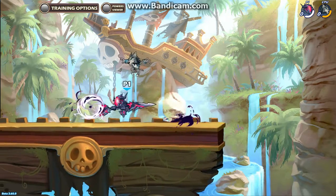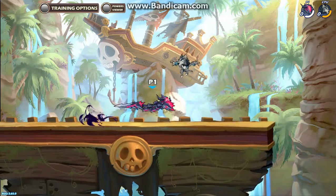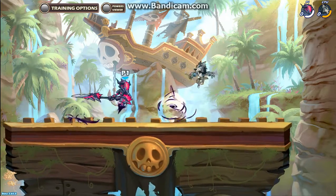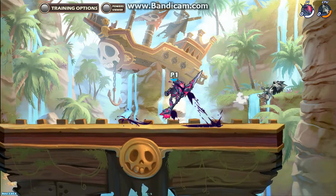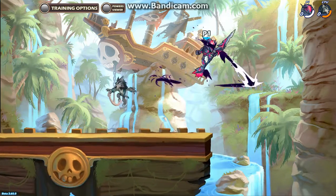Her side sig is where she jumps forward and shoots out a ball, and then it bounces back. So in case you miss it, you can just bounce back and go back to safety. And her down sig is — it's literally just face lasers.